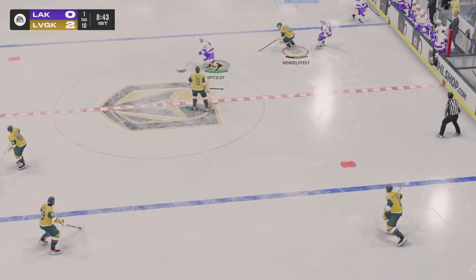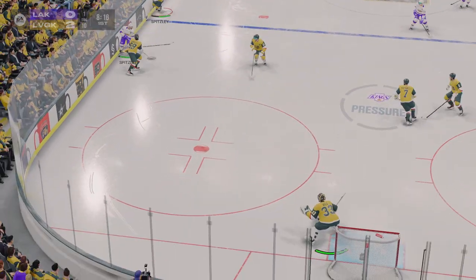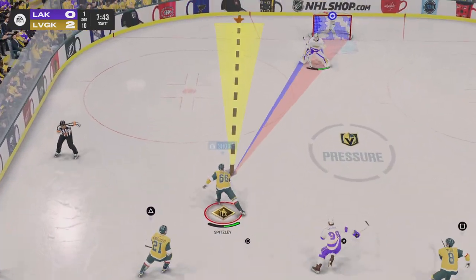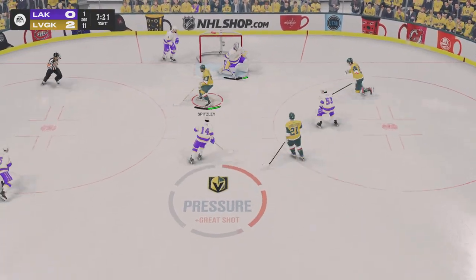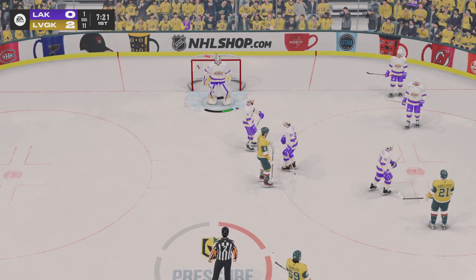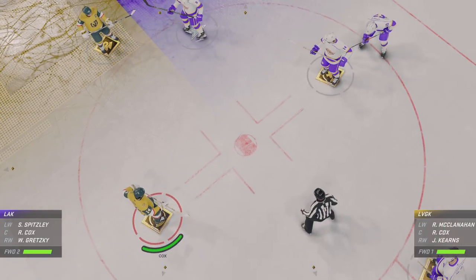Scooped up along the wall by Hunter. Loses the coverage there. Tries to feed it over to Spence, and a misfire — that goes right out of the zone. All alone! Clutch stop! You gotta love this, James. The game within the game. This is a one-on-one battle, and this goaltender knows exactly where he's at and he wins it.